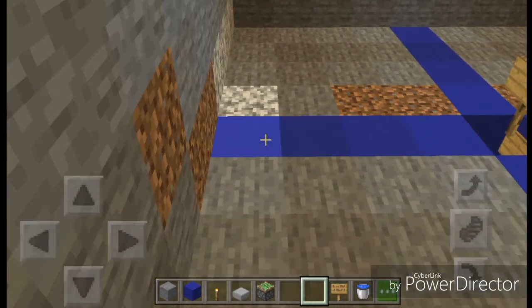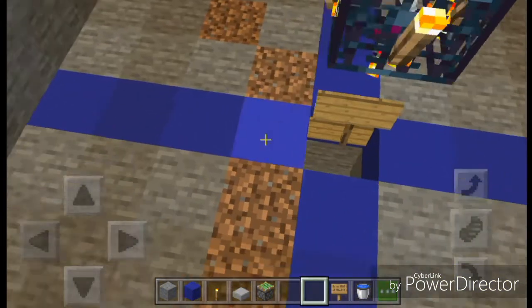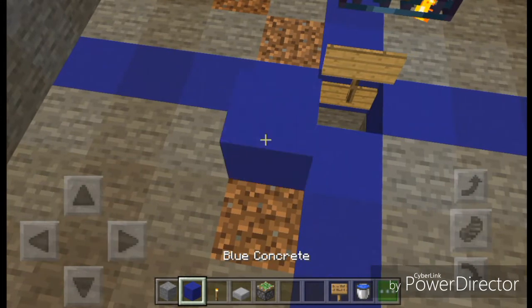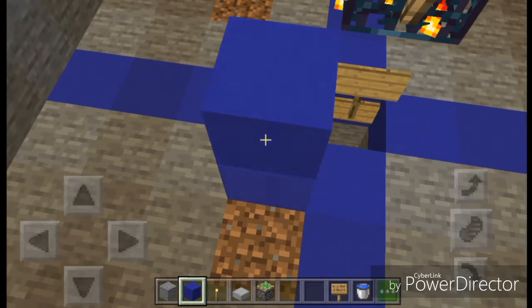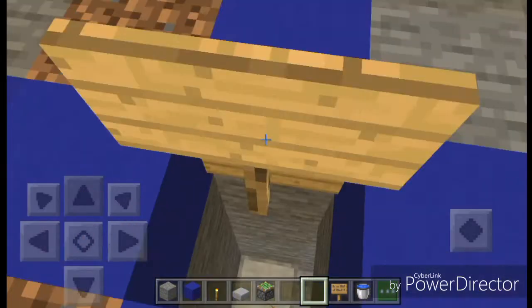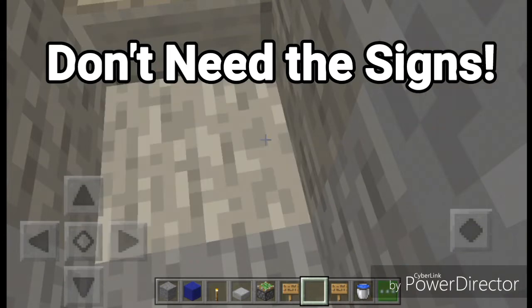Okay guys, so you're going to want to start by digging out four blocks in all directions, and then you're going to want to dig it two down. And then from the very middle, you're going to want to dig down — I'd recommend eight, ten blocks.